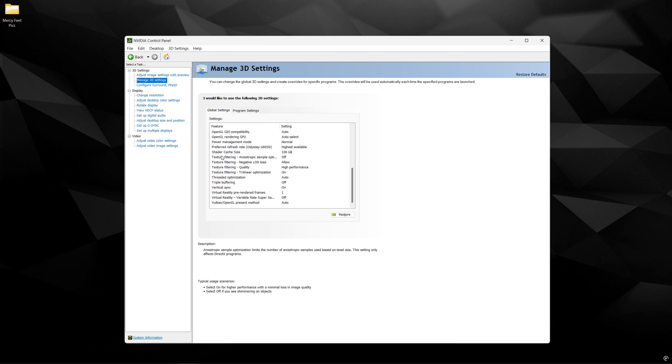The other thing that's important is Shader Cache Size — just put 100 GB here. You could put driver default, but certain games actually perform better with a larger cache. Some single-player games like Elden Ring benefit when you put 100 GB or unlimited, and that's also going to help with shader caching for emulators as well.